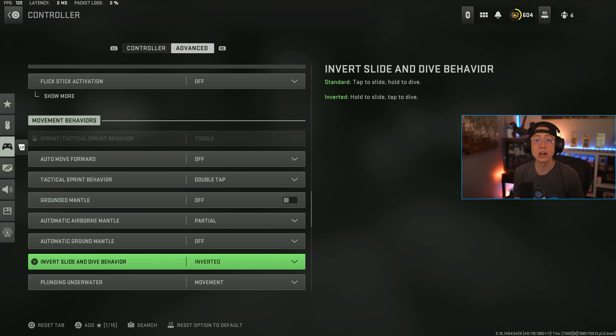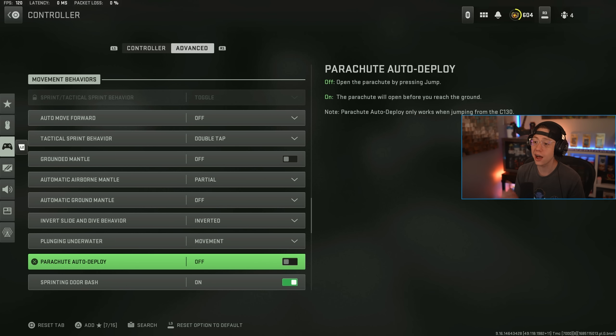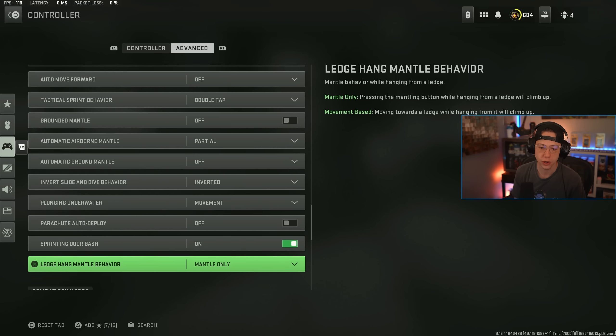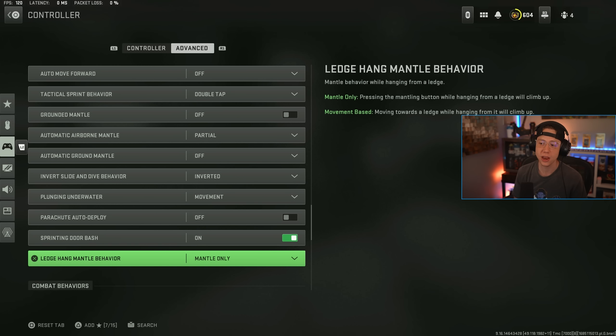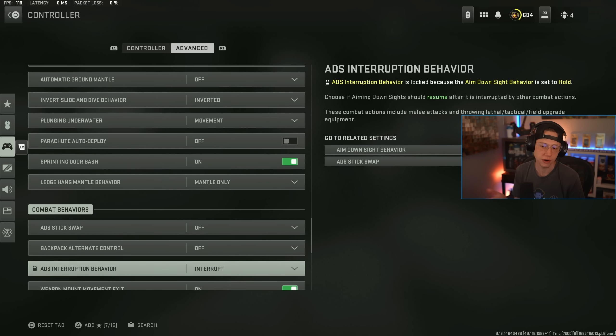Invert Slide and Dive behavior — if you want to dive consistently, have this on Inverted because that's a tap to dive. I find dolphin diving to be a bit more aggressive and makes you harder to hit than sliding, so I prefer a quick dive over a quick slide. Plunging Underwater I keep on Standard. Parachute Auto Deploy you want off so you can get super low to the ground and pull your chute to descend faster than opponents. Sprinting Door Bash — have that on to get through doors quicker.